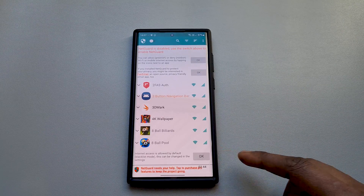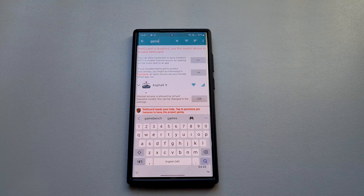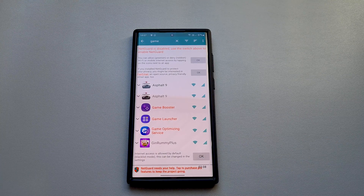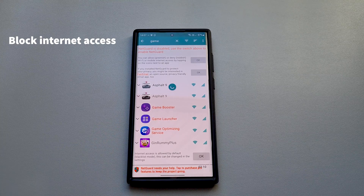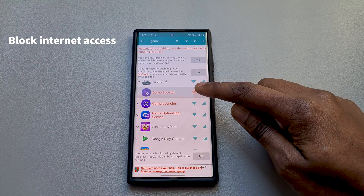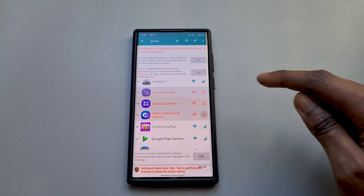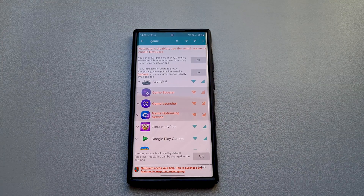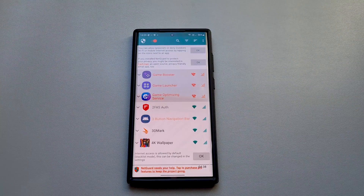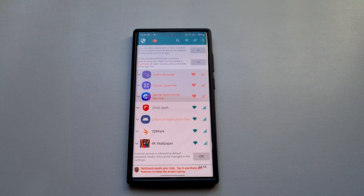Go back into the app section and search for 'game'. Once it's done you will see Game Booster, Game Launcher, and Game Optimizing Service. You will need to stop these apps from connecting to the internet. The rationale behind this is to prevent these apps from re-downloading the GOS app list. Once you've disconnected the apps from the internet, turn on NetGuard and check to make sure these apps are blocked.